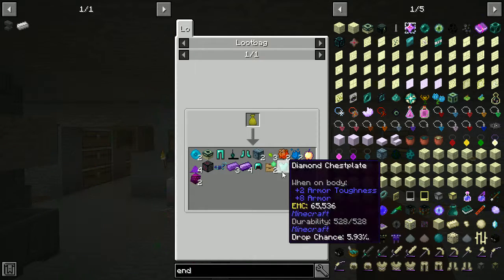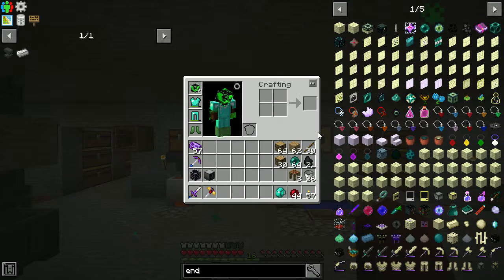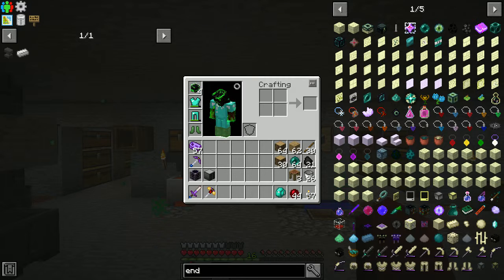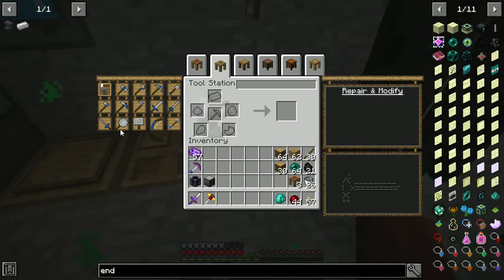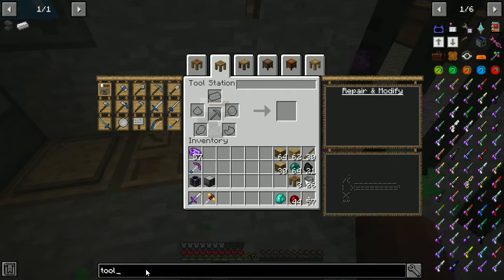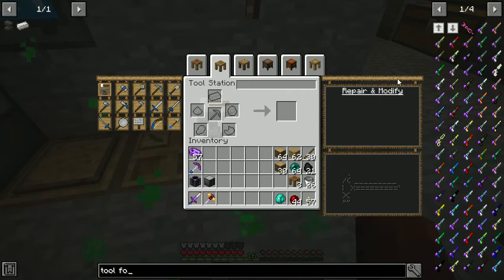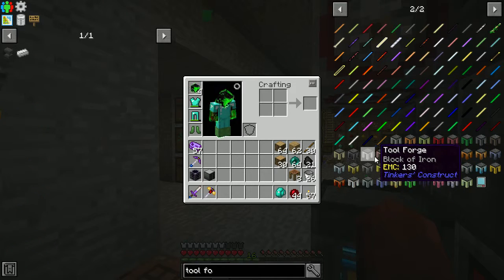I think we might even have enough End portal frames, and then we fight the dragon. But I want a ranged weapon for that. We talked about the crossbow being the best weapon. It doesn't look like we ever made the advanced tool station — the Tool Forge. Let me find that real quick.